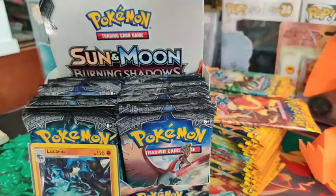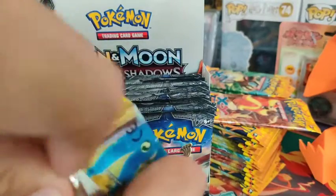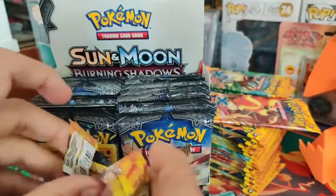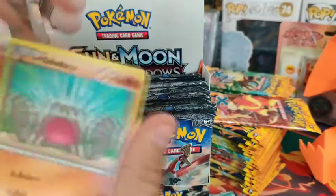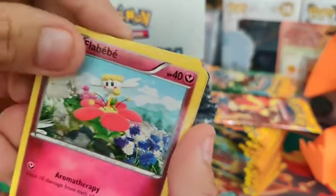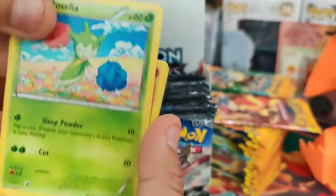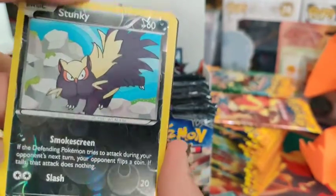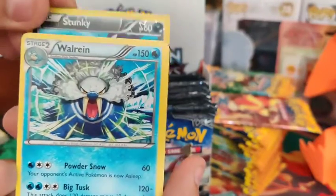Now we'll move on over here - we got the Charizard artwork. For my job I do a lot of talking, so I'm losing my voice a little. There is our reverse, and let's hope for a hit. No - so we're still searching for our first holo on the Flash Fire.